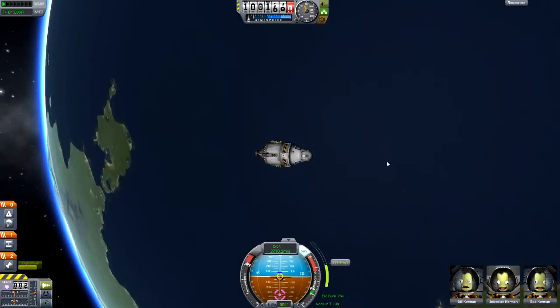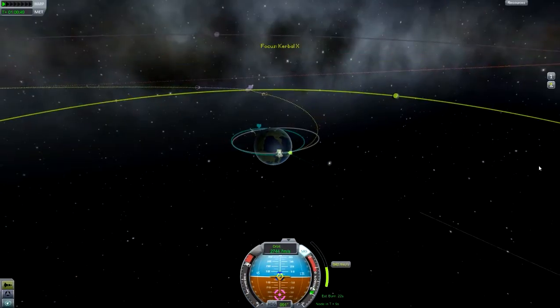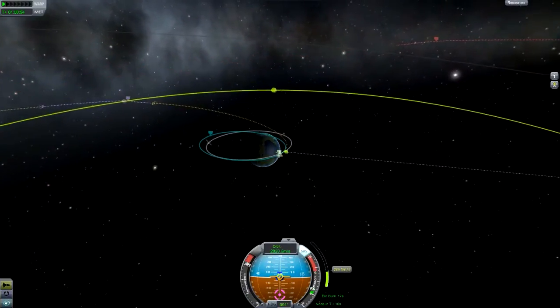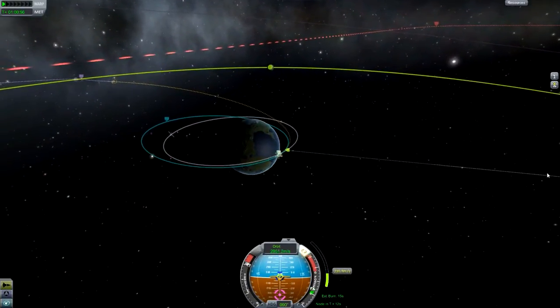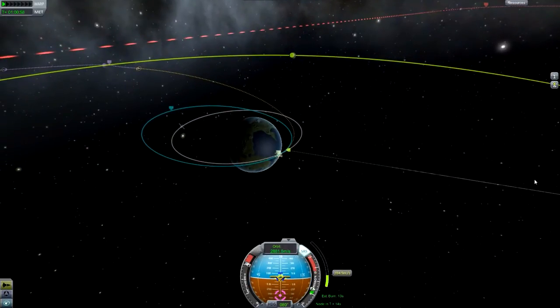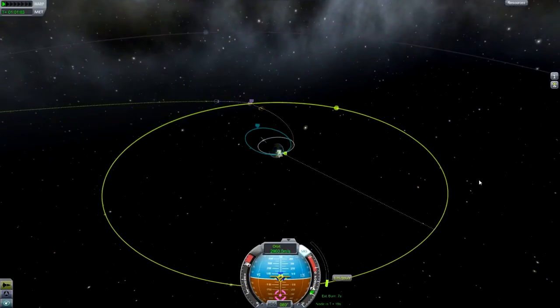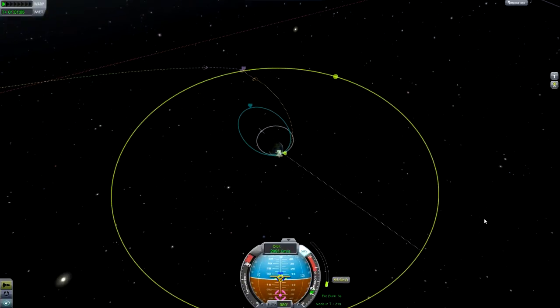If you don't understand anything I'm saying, or don't know how to set up manoeuvre nodes, then please do go and check out the other tutorial I've made on manoeuvres and orbits in general, because there's a lot of terminology in there which you may need to know. It looks like we're going to make this pretty easily and everything looks like it's going to go reasonably well.